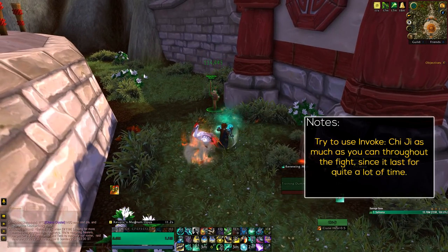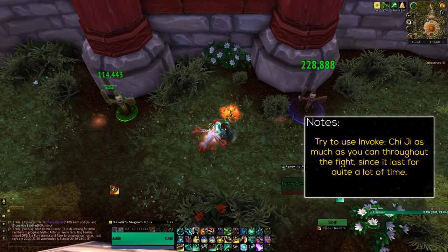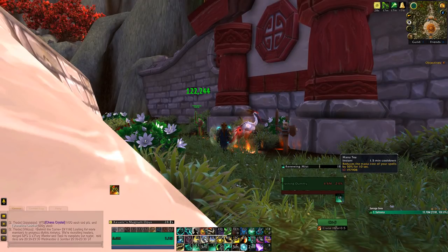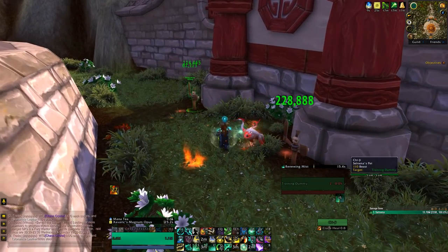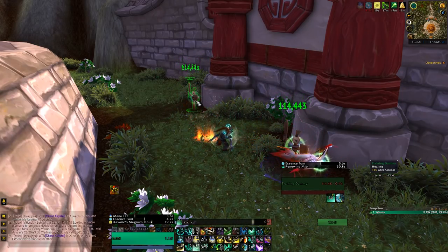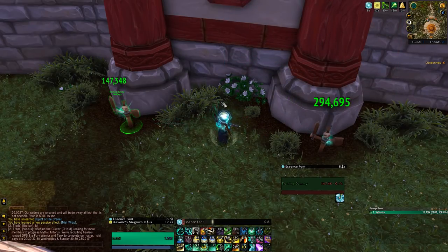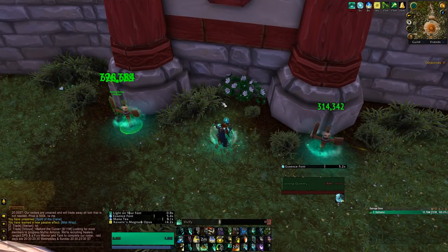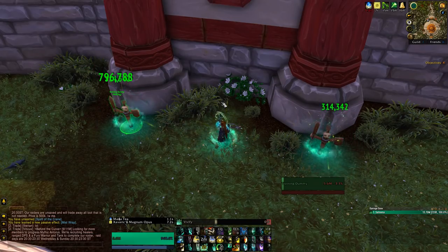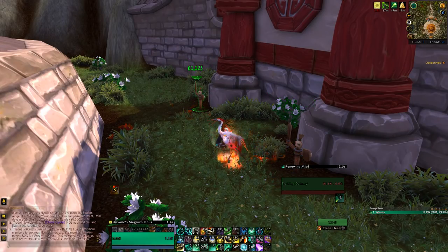Mana Tea, simply put, you should be using as much as you can throughout the fight, saving for heavy moments where you will most likely use Essence Font and Vivify to heal the raid. That's where it will be the most useful for some healing spam. Alternatively, you can do Essence Font, Mana Tea, then Vivify spam, and finish with Essence Font as the duration is about to finish. Pretty much use it for heavy moments where there's a need for constant healing, preferably always with the Essence Font and Vivify spam. You can also combo with Thunder Focus Tea or Refreshing Jade Wind if needed.